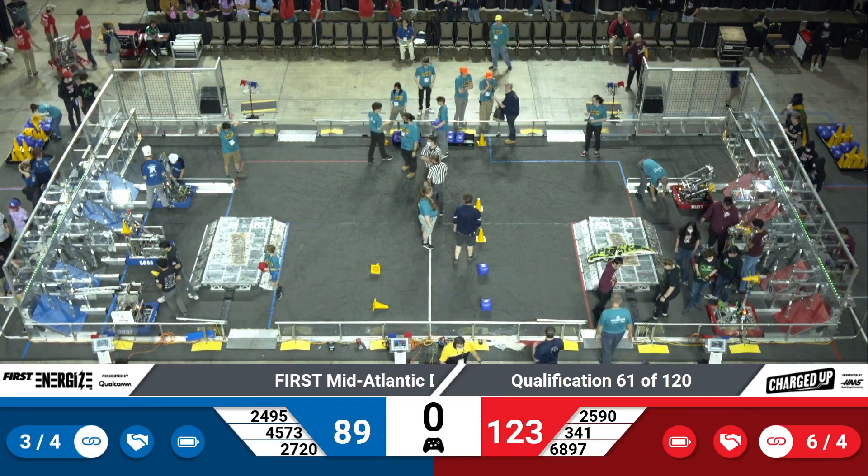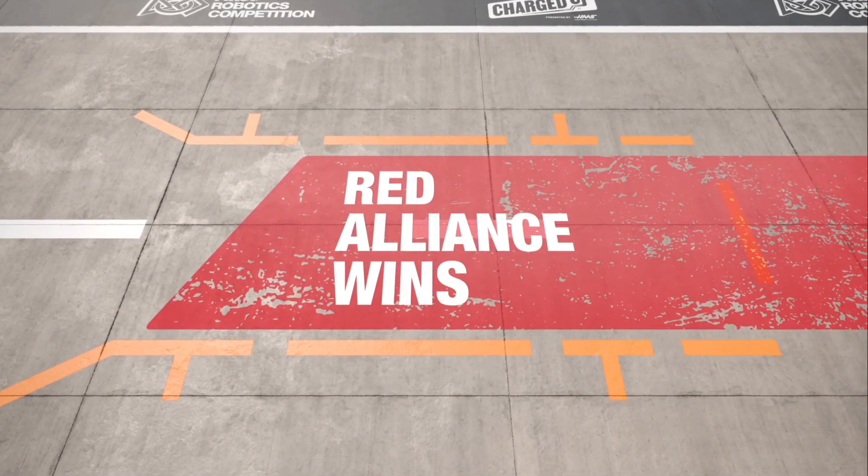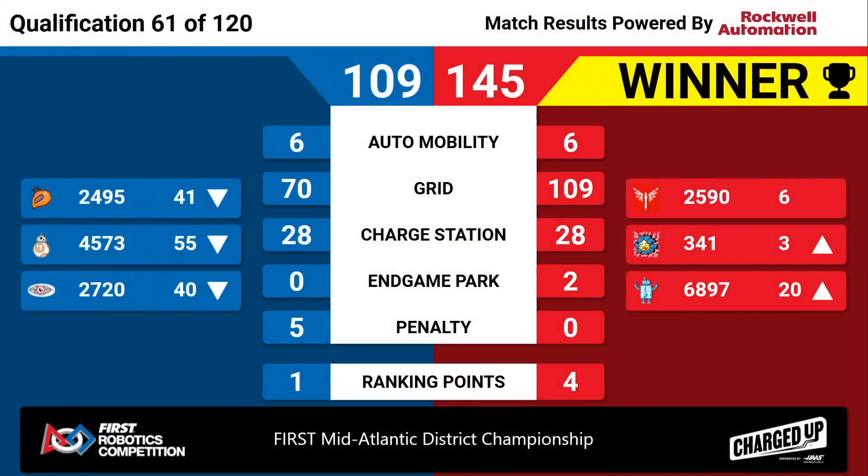Results coming up on the board. The winner — your Red Alliance, by a score of 145 to 109. Red Alliance receiving four ranking points. Miss Daisy moving up to number three and Nemesis holding at number six. One ranking point going to our Blue Alliance, but Rambotics sliding down in the rankings.